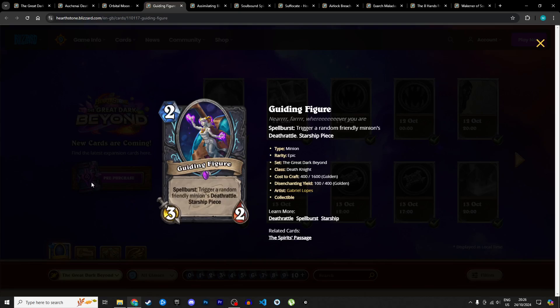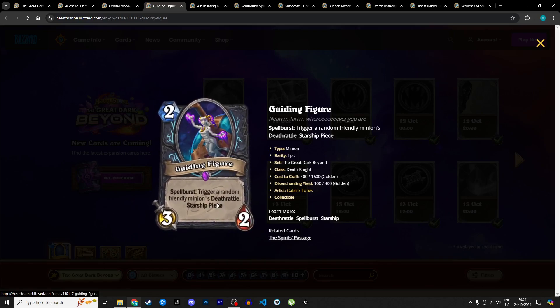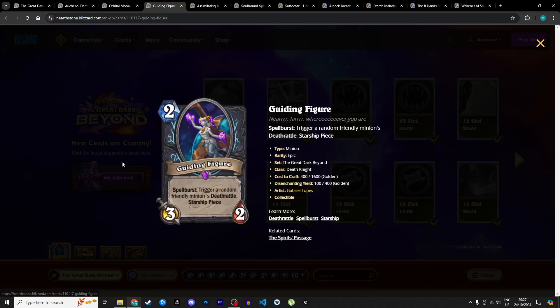Next up is our first starship piece. If you don't know what a starship is: when a starship piece dies, it creates a dormant minion, and all your starship pieces get added to it. You can activate it anytime for 5 mana and get a gigantic minion with all the starship pieces' combined stats and effects — including rush, taunt, etc. This specific piece is a 2 mana 3/2 called the Guiding Figure, with spell burst to trigger a random friendly minion's deathrattle. At base level it's a really nice card outside the starship mechanic. I'm giving it 4 stars in Standard and 3 in Wild.